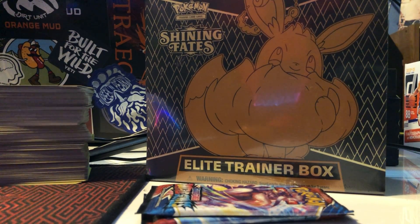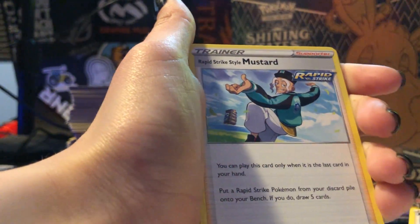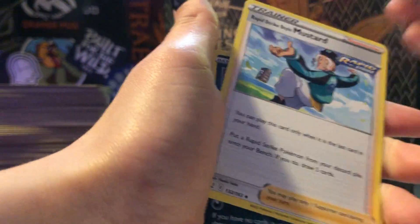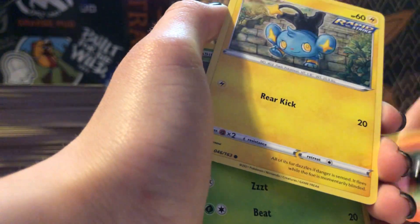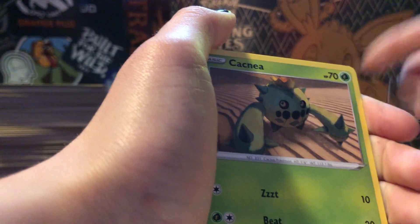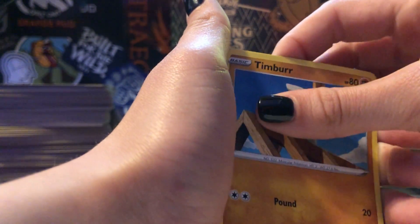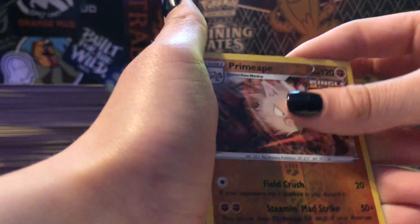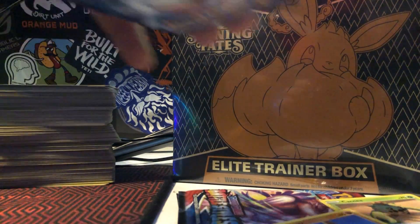Energy, Bruno, Mustard, Morpeko, Sizzlipede, Jynx, Cacnea, Pawniard, Timber, and a Fomantis. Alright — you're so hard on these cards! I'm trying to make a stopper.